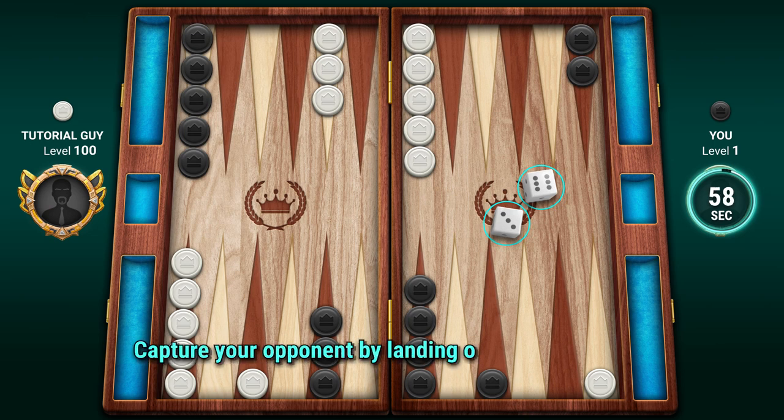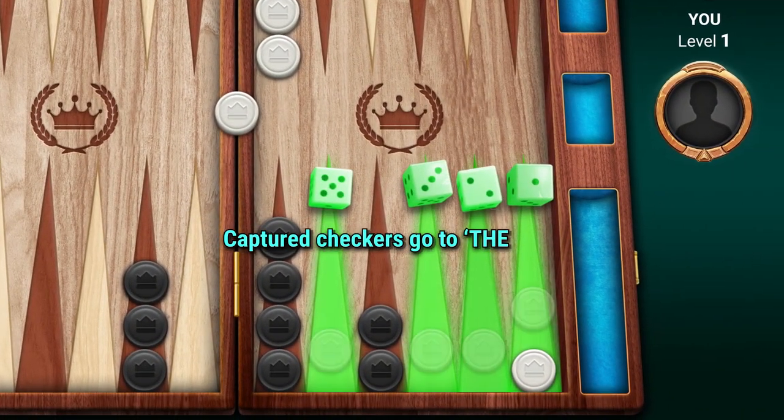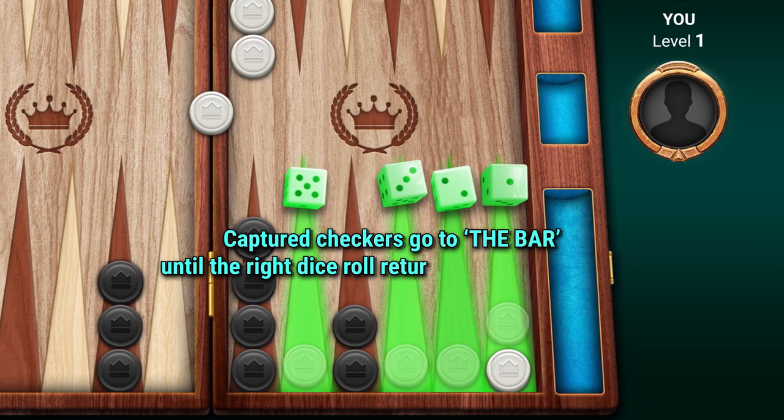Capture your opponent by landing on a single checker. Captured checkers go to the bar until the right dice roll returns them to the game.